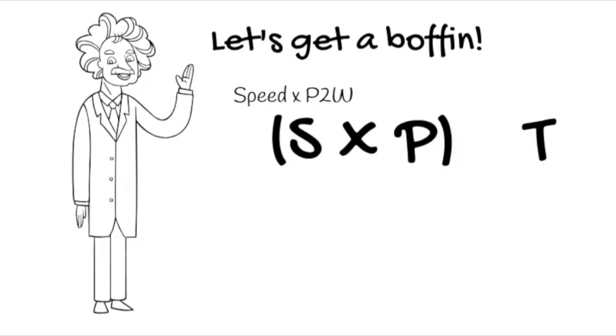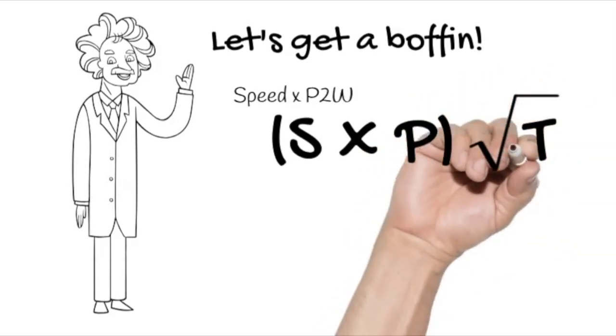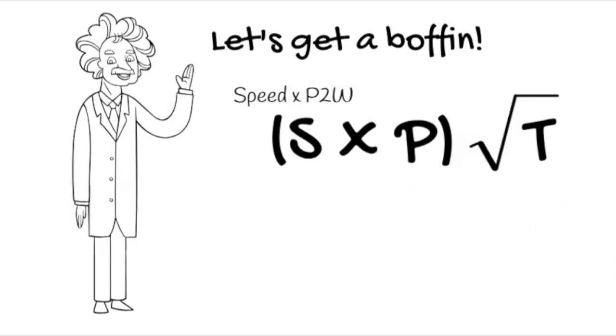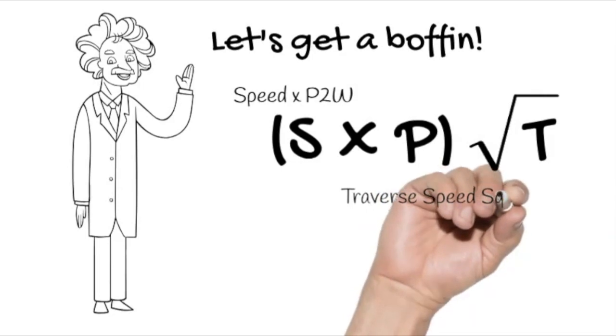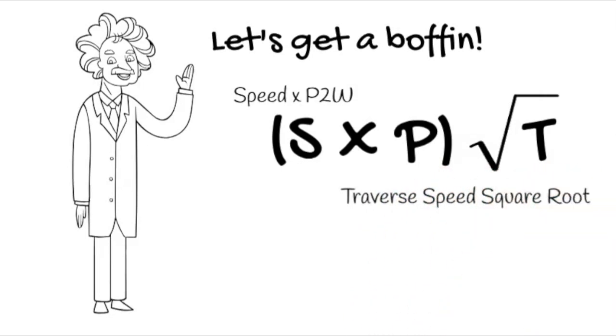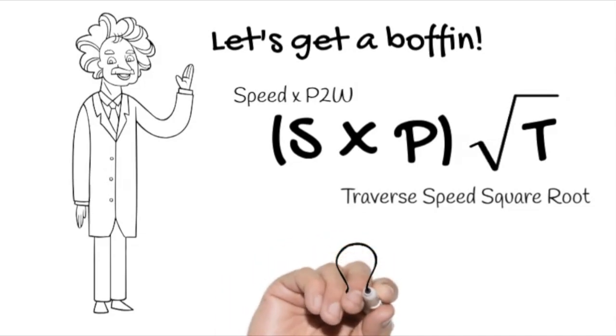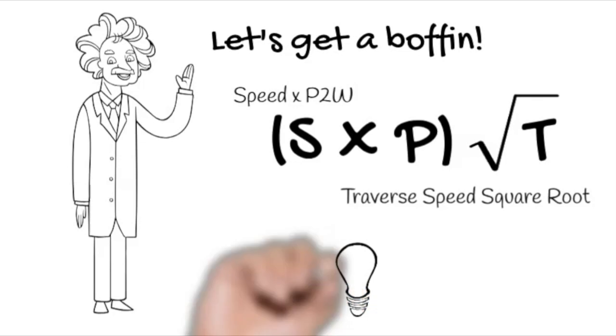The next component is T. To make it manageable, let's take the square root of T — the traverse speed — and multiply that by the sum of S multiplied by P. So the full formula is: S × P × √T. Pretty straightforward. And we don't need to divide because all these are positive influences on maneuverability.